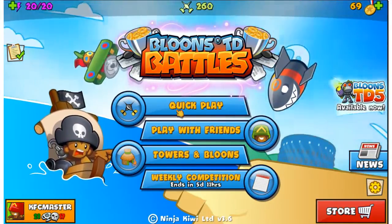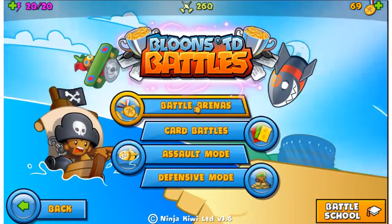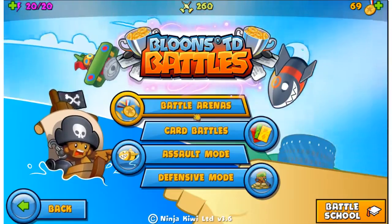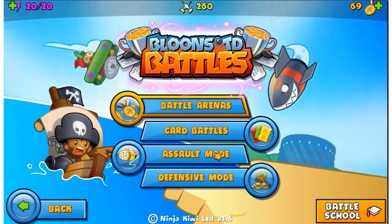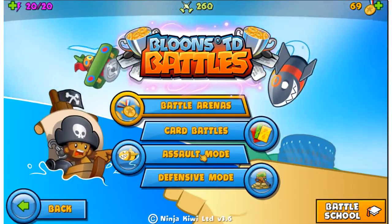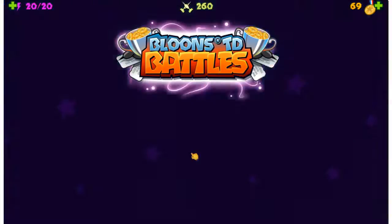But for now, let's get right into this video. Now if you remember from last time, we have a decal that we can use. If you don't know what these do, when you send Bloons to an opponent they'll have a little cool decal on them. So we got the Ninja Kiwi one last time, so let's see how that looks today.